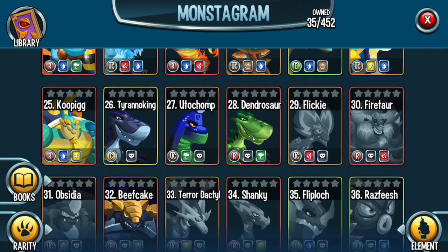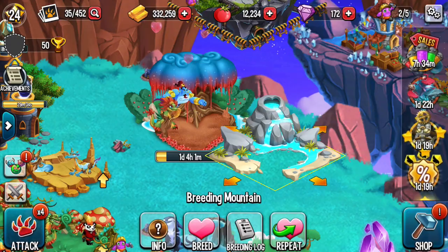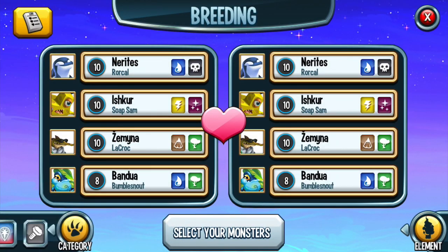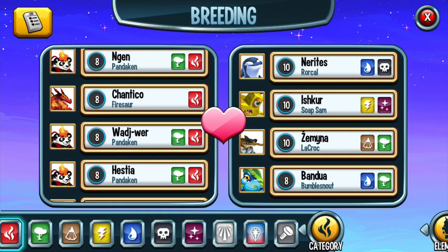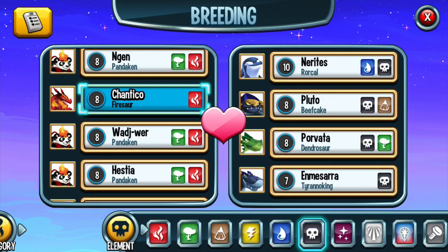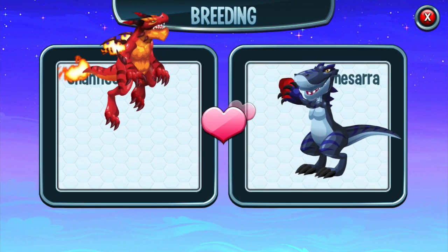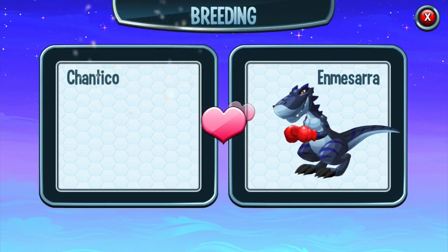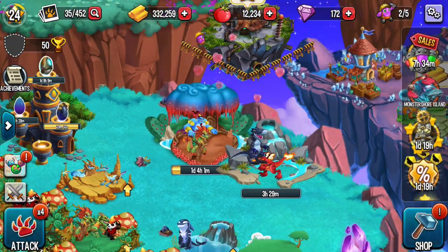Let's breed Flicky — Fire and Dark. Fire and Dark. Breeding started — three and a half hours.